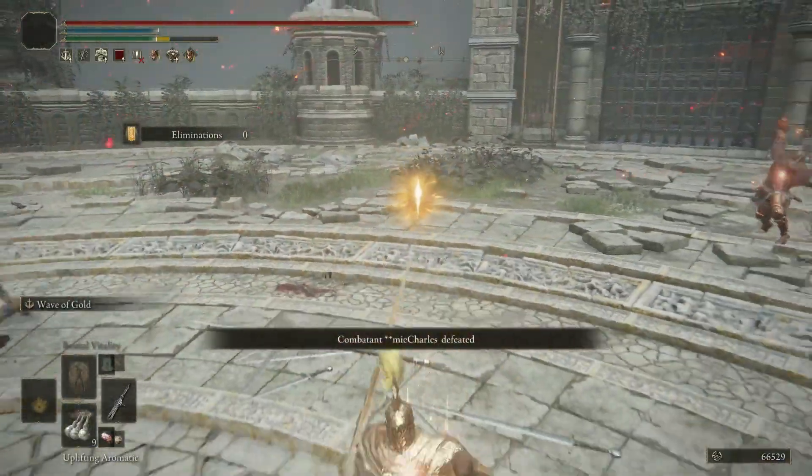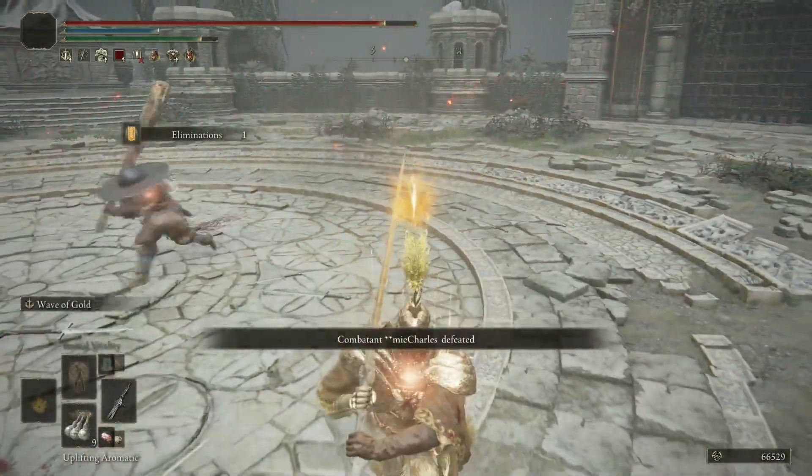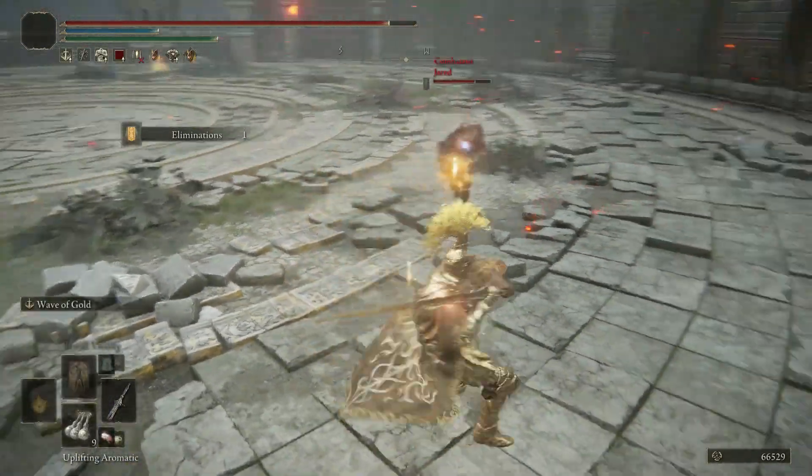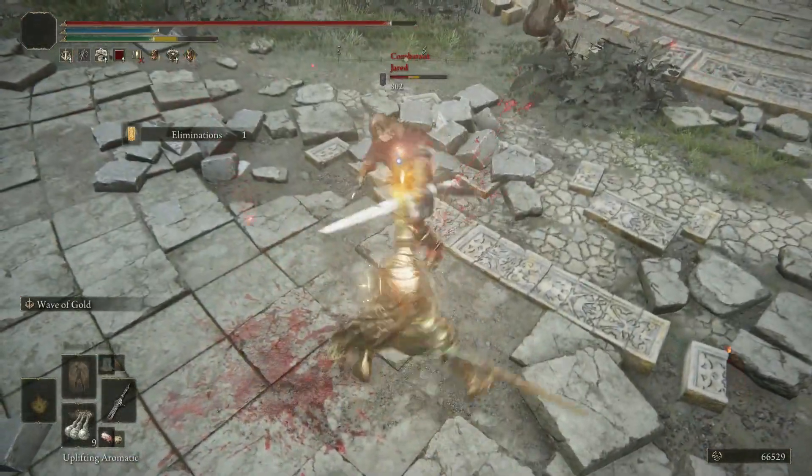Rather, you want to play unlocked for most of the fight, only locking on to either target a specific foe with a spell of your own, or when you're trying to finish someone off and are using a weapon with a narrow hitbox like spears, halberds or thrusting swords for example.